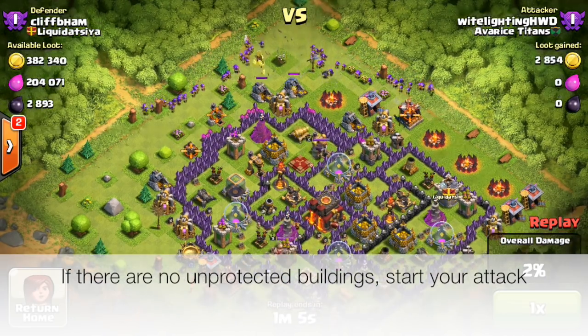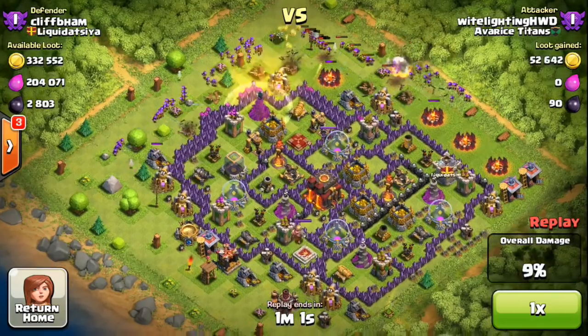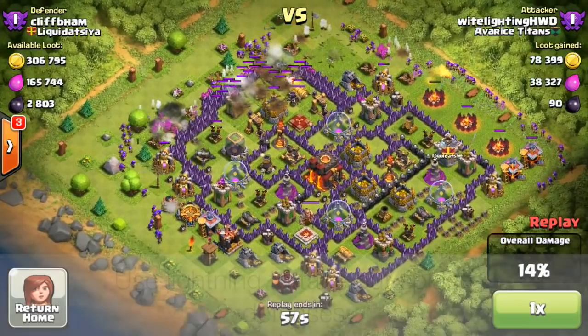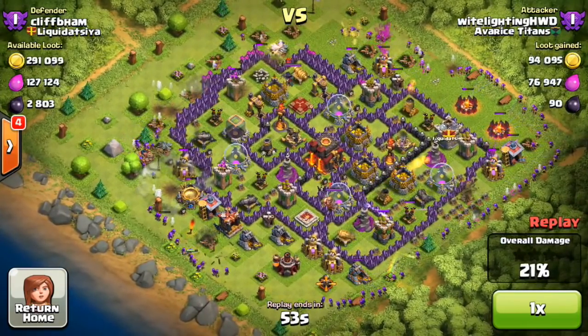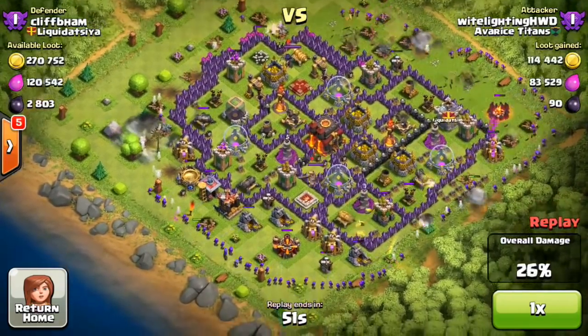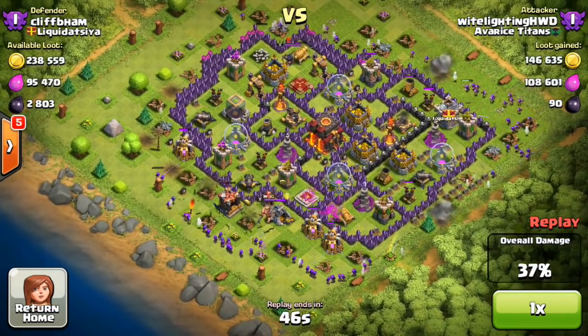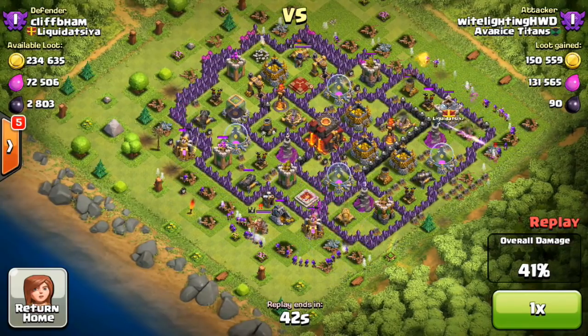Even in pushing, a lot of people use all archers, and especially with the new level 7 archers coming out, we're going to see it a lot more. With this next base, there are no buildings on the outside that I can easily pick off, so just start the attack right away. There's an example of using a lightning spell — I used it to take out that wizard tower because it would have been in the way of my raid.